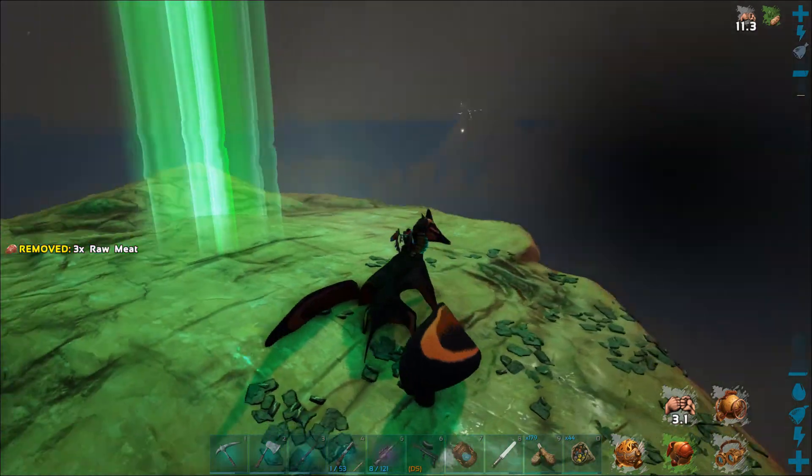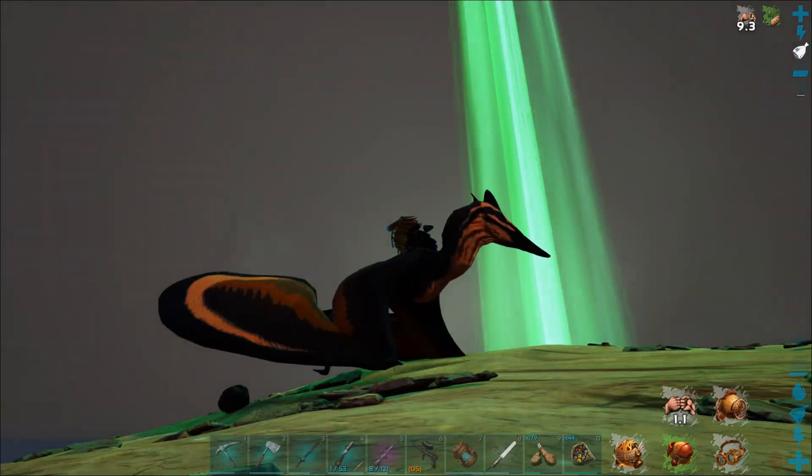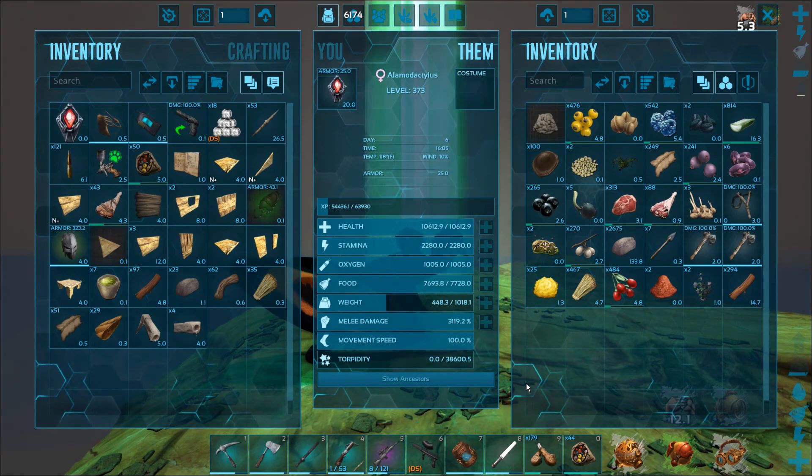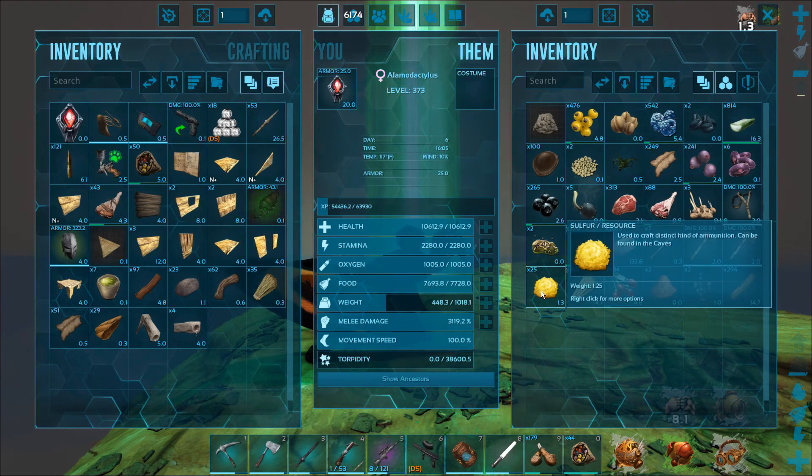I'm distributing it to the other three who are currently producing clay for me, to keep this one's weight down so that I don't overfill things by accident. Where did I get sulfur from, though? Hmm, that's odd.